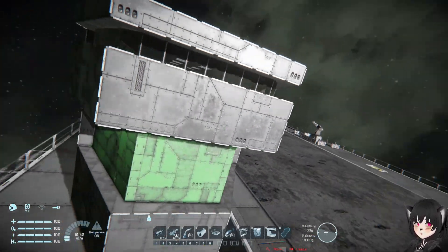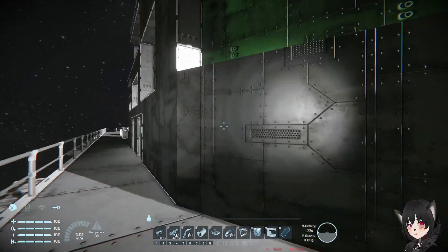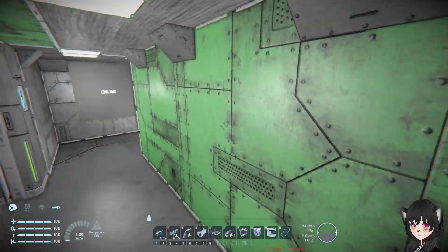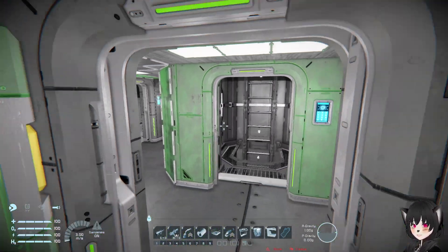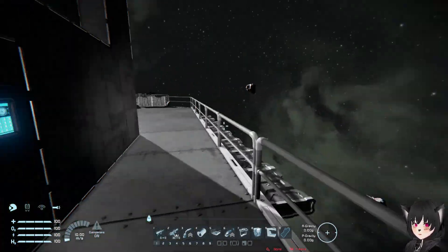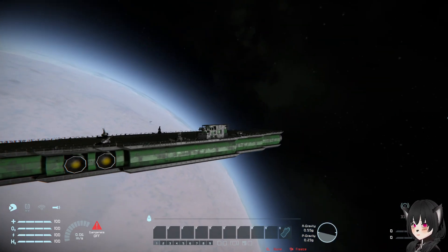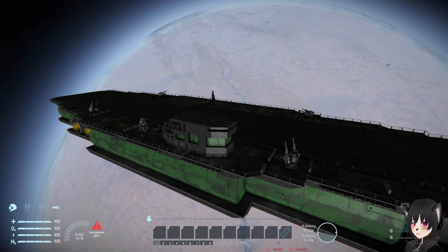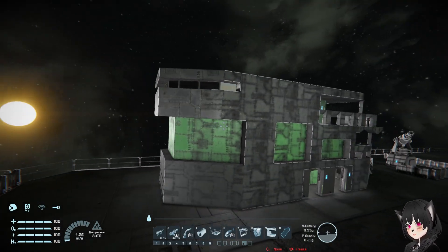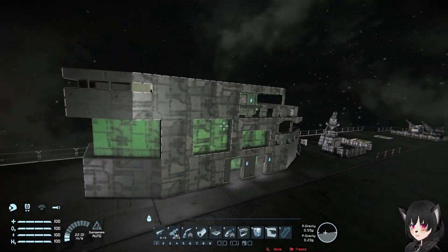I totally wouldn't recommend doing something like this for stability and practicality reasons, but if it's something you really want to do, I guess you can. One of the downsides is that you won't really have air tightness inside the structure. Also, because this is a subgrid, you cannot really control the actual ship from in here — so that's kind of a problem. Unless the island is just meant to be a lookout point for ships landing and taking off, or maybe there's a scripted solution.